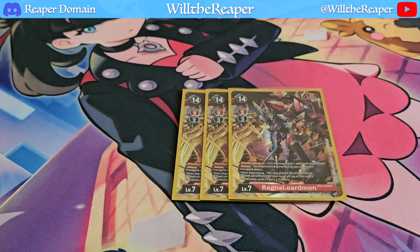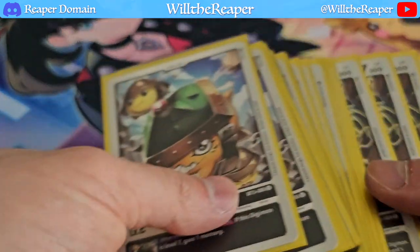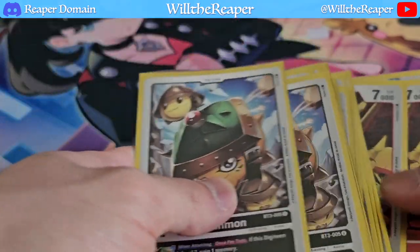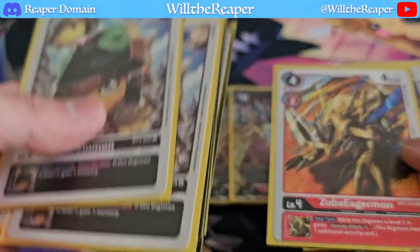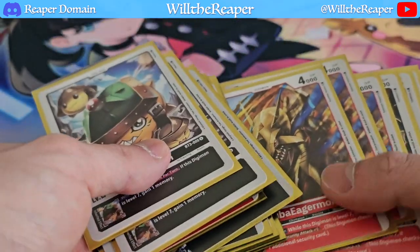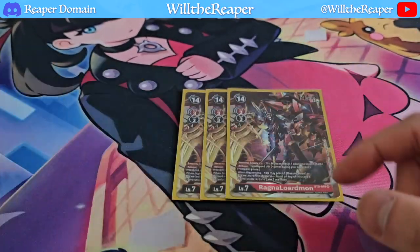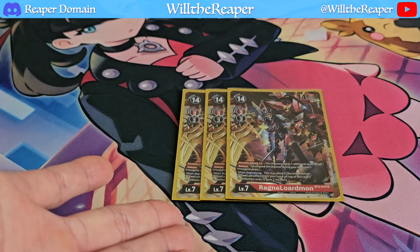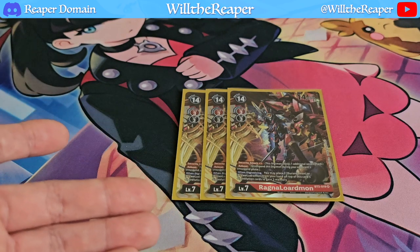We are playing 3 copies of Ragnalordmon — even this is arguably a bit too much, might consider dropping to 2. It's a fantastic card: it already has that plus 1 Security Attack. When pairing it with the red line, you have Duramon for plus 1 security, Durandamon for piercing, and Zuba Eagamon for plus security. So ultimately you're gaining so much — that's 1, 2, 3, even 4 damage onto your opponent plus piercing. You can destroy one of their Digimon and deal 3 additional damage on top. Playing this way, you don't really need too many Ragnalordmons because you're going to be successful dealing so much damage.